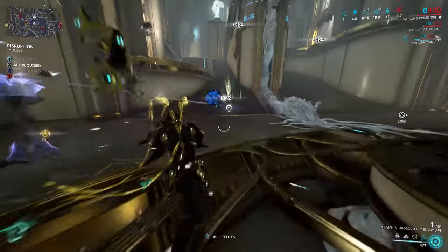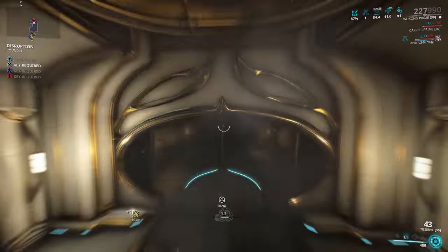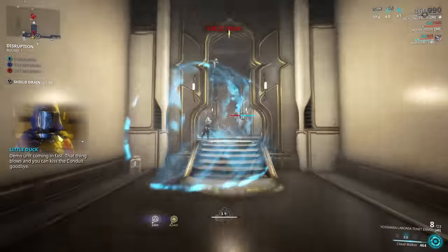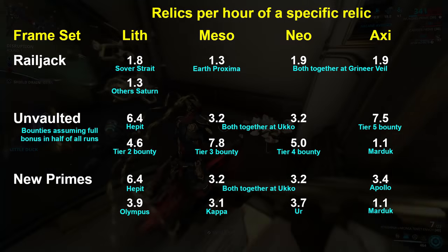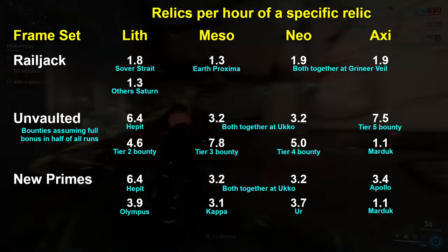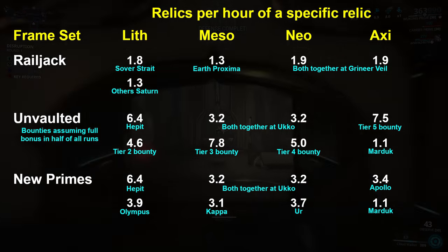For each of these farms, the capture missions should be done solo, the Railjack missions are best done in a pre-made group, whereas the open world bounties and disruption you can pretty much do as you please, although being in a group is usually a little bit faster. With this, you'll get to your relics as fast as possible, with the rates as shown here. Note that I'm just showing the specific relic drop rate, working on the assumption there's only one relic on the drop table you want. This is often not the case though, especially when you're farming Ukko for both Meso and Neo relics, so your actual gain towards the set you're working on can be a bit faster than it shows here.